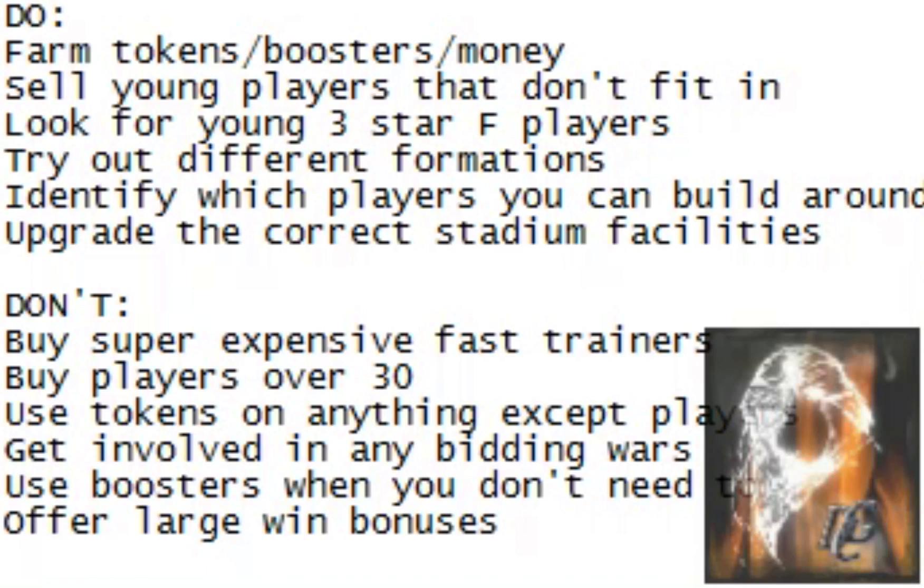So that covers the things you definitely want to do your first season. Now let's cover the things you don't want to do. You definitely don't want to buy expensive fast trainers — you're not going to have the money. If you want a successful first season, you're more likely going to want to buy several four- and five-star players that aren't as expensive. These players are most likely in their mid-20s and will only be good for a couple of seasons, but when you get your first team you're not going to have a lot of good players, so you really need quantity. You just can't afford two or three 18-year-old fast trainers. Stay away from those guys at first, unless you're lucky enough to get one that fits your team like I did.